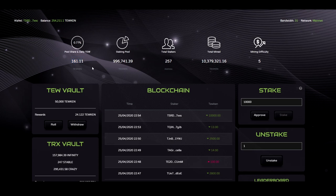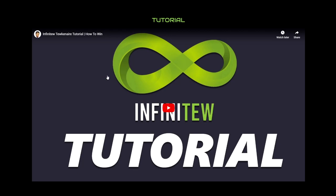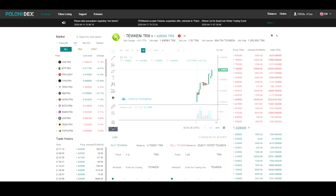If more people are staking than unstaking and this number is going down, there are three ways that I can keep this number from going down. I can roll my rewards, I can go play Infinitu, or I can buy some more Toucans to stake.